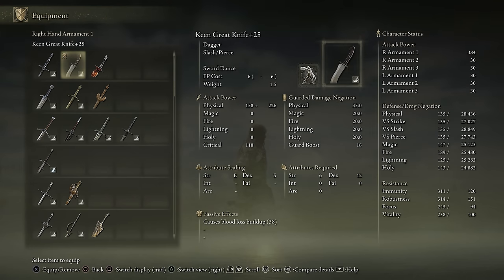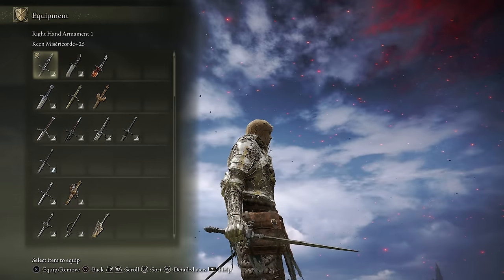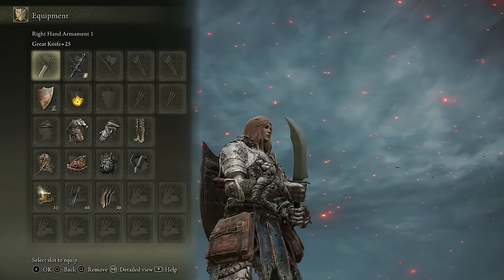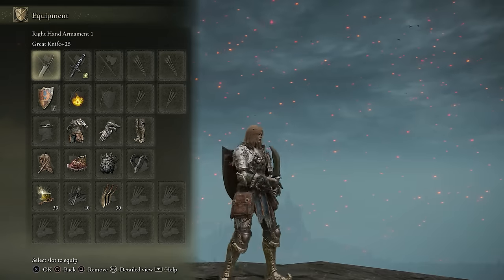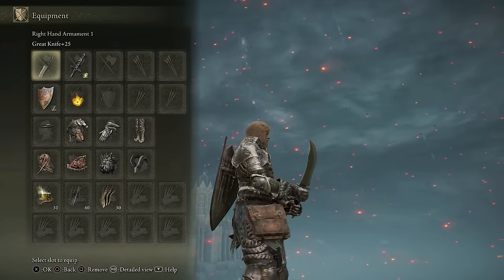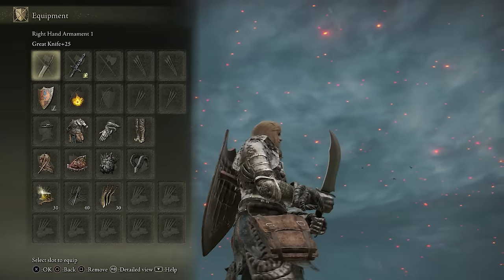The Great Knife actually has S scaling in dexterity, so it does get a little better damage output — only 5 more — although it has much less critical damage and much less range as well. The Great Knife does have the added bonus of bleed buildup, although if you were going a bleed build, it's definitely not the best dagger. Going off of just pure dexterity requirements, this one isn't terrible.